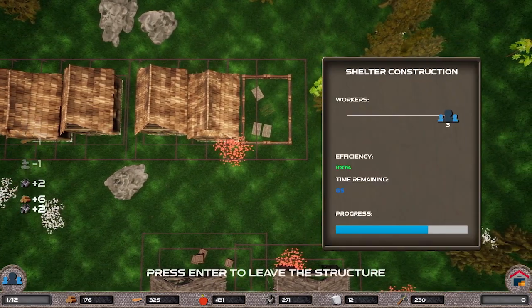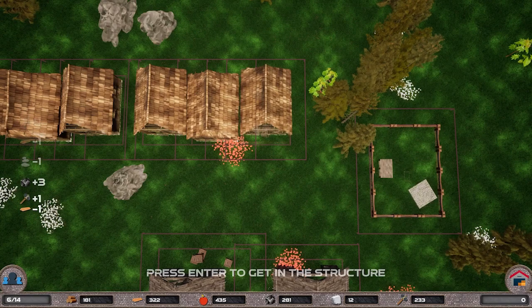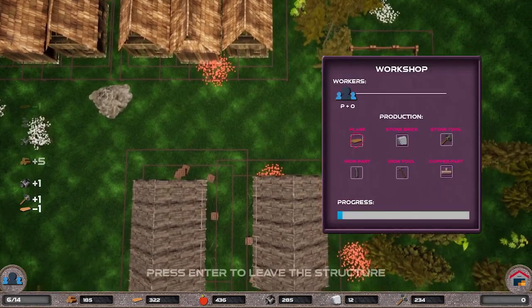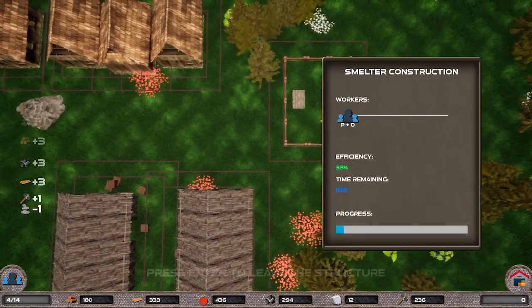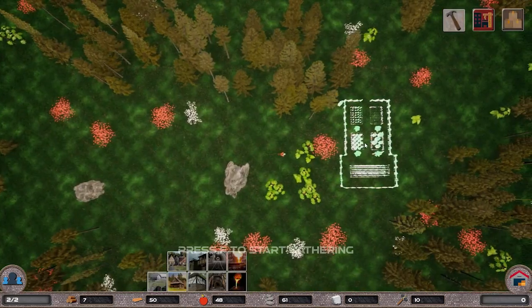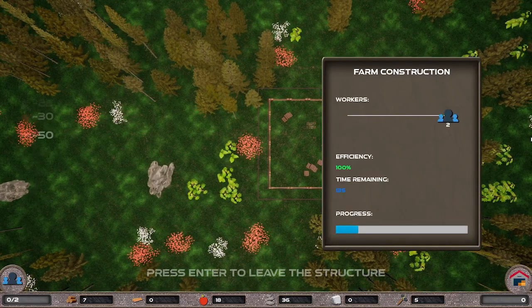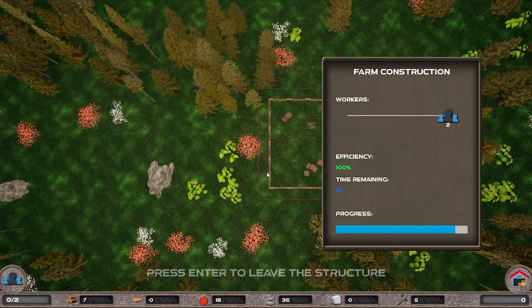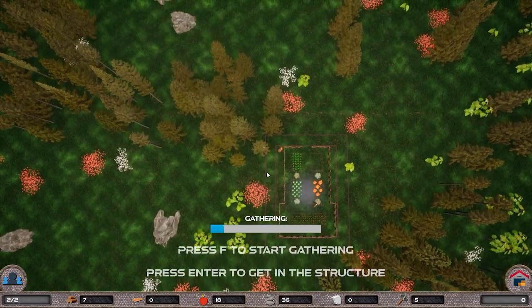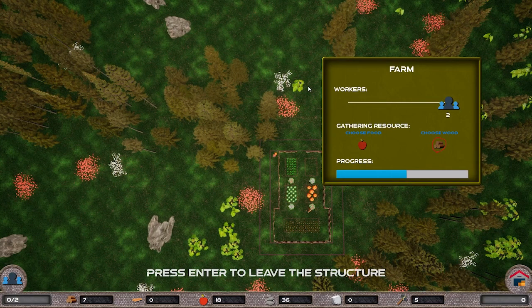After building shelters and residences, the player expands their manpower availability. Manpower is a special resource that can be used to operate buildings automatically. If the player has no manpower available, they can still use placed buildings or finish started construction sites, but they have to manually enter each structure to utilize its functionality. The manpower system changes that — each building has a manpower slider allowing different numbers of workers to occupy it. Just one worker ensures the structure makes progress even when the player character is not inside. Additional workers improve building efficiency gradually, though at some point the player will need to place additional structures after reaching the maximum manpower cap on certain factories.